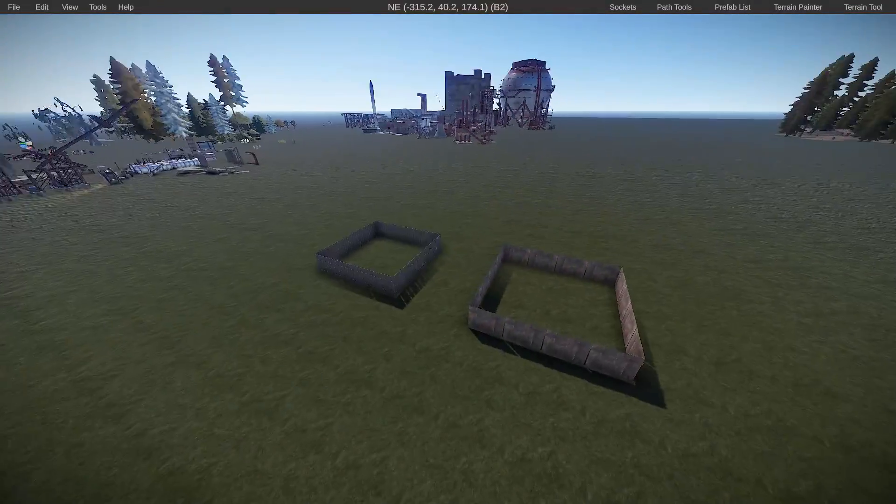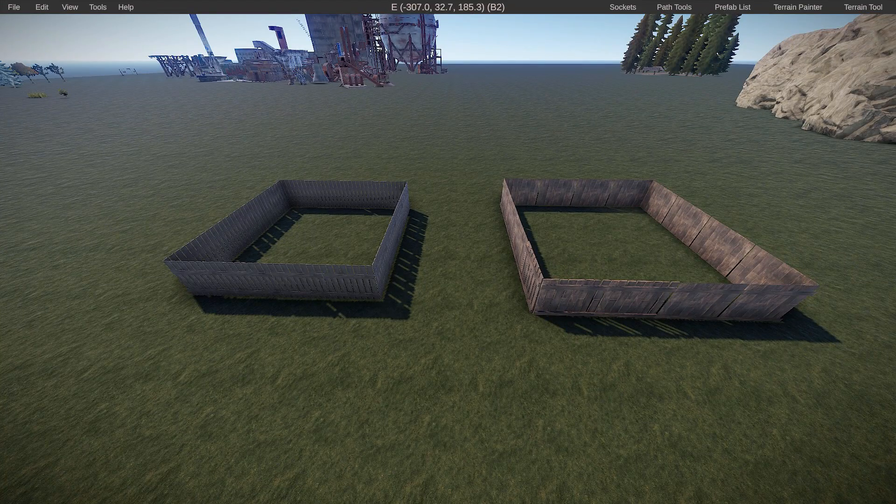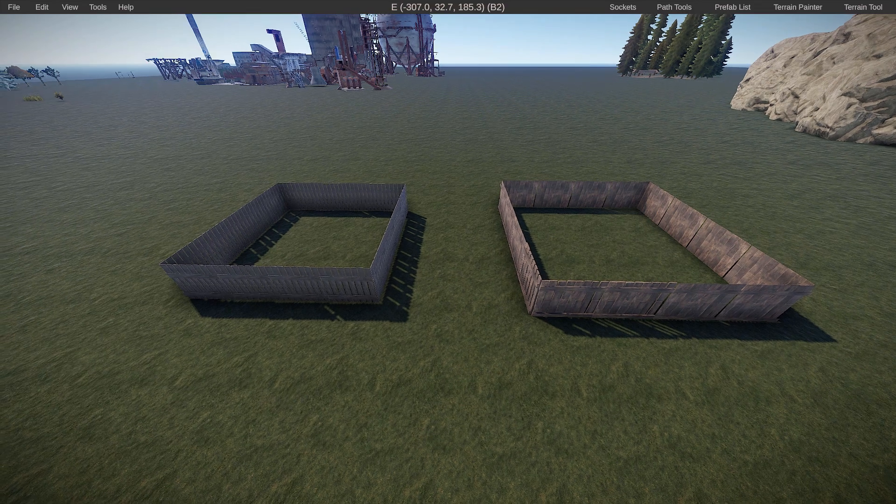The first tip is utilizing the correct prefab for the job. Whenever you're making prefabs, you have to be careful about not going overboard with prefab count, because some prefabs are very simple and don't cause lag. However, over time, if you duplicate them a number of times and have a lot of prefabs in one particular area, it will take a toll on FPS for clients.